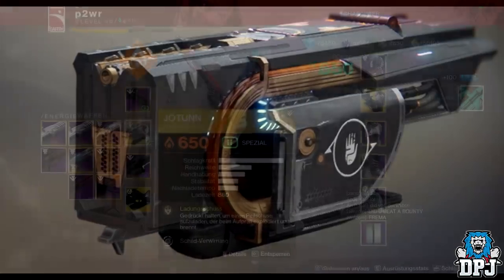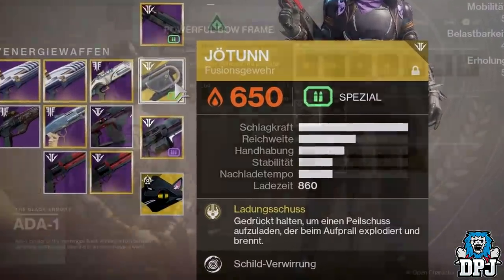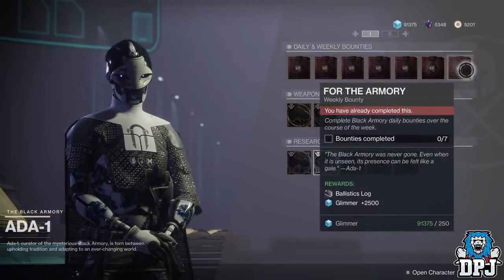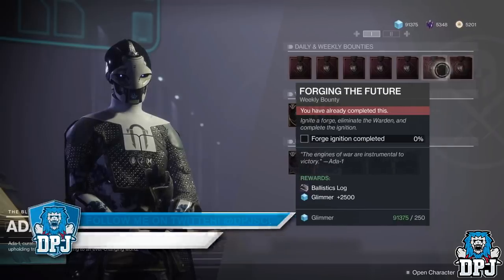This weapon, which has already dropped, much like the Luminarch exotic bow, drops alongside the completion of a powerful weapon frame purchased from Ada-1 using a ballistics lug. These you can acquire two per week from completing her weekly bounties. Once obtained, grab a gold powerful weapon frame from Ada-1.